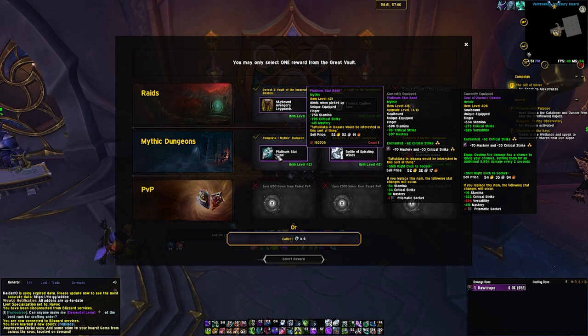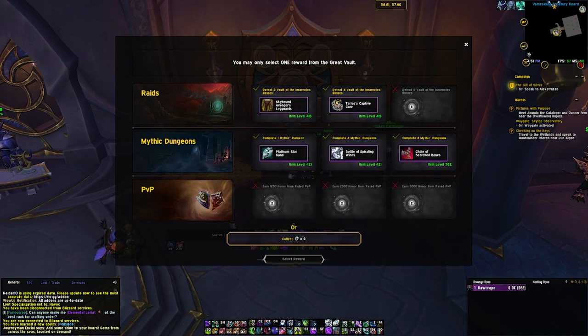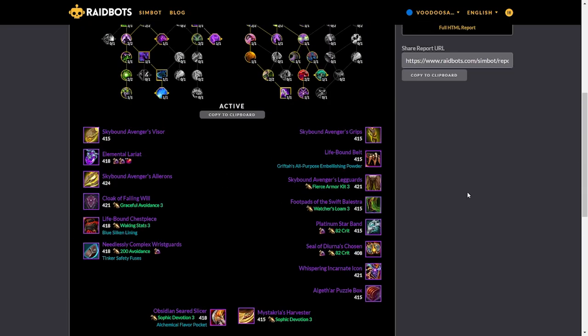I think taking a 421 Platinum Star Band is going to be the way to go, although it does look like I have a socket on my current Star Band. Those might be a sim angle, so we'll see what the difference between socket and no socket is going to be. I'm pretty sure it's going to be a take for the ring, and then maybe next week or the week after I socket it — but it's going to be a little close, so I'll run that sim and be right back.